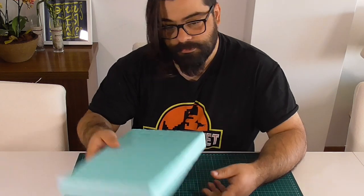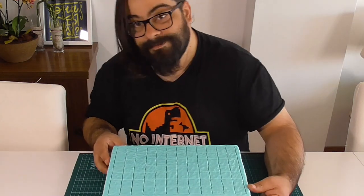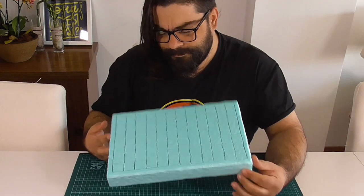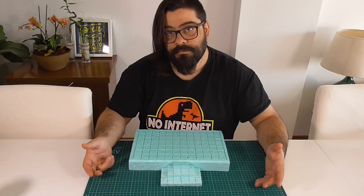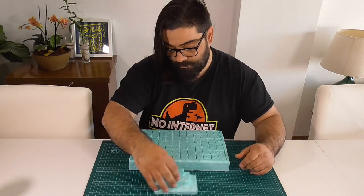You can also use this as a battle map if you don't have anything ready. I also made a staircase out of XPS foam but I didn't glue it on because I wanted it to go on either side of my build.